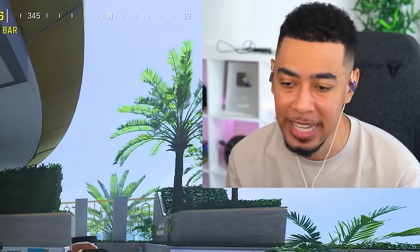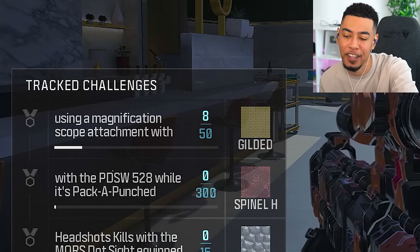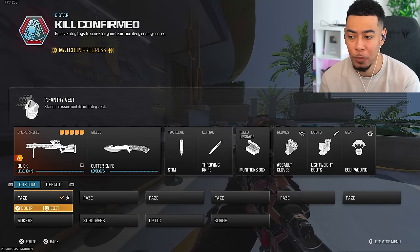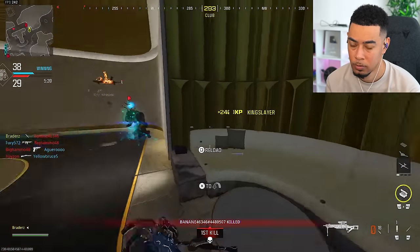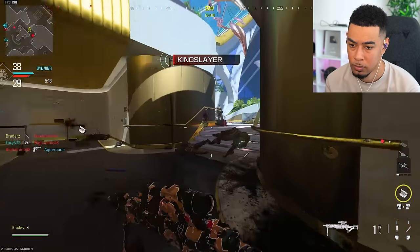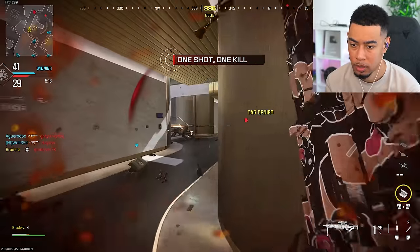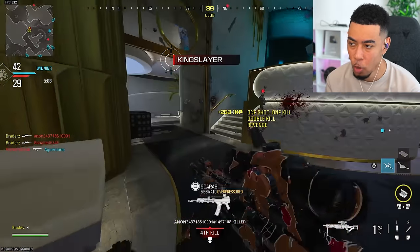Now we have all of the base camos. We can work on Gold and we need to get 50 operator kills using a magnification scope with the Morse. I already have eight of 50, so I guess the regular scope that it comes with works. Quick scoping with this thing is sick.